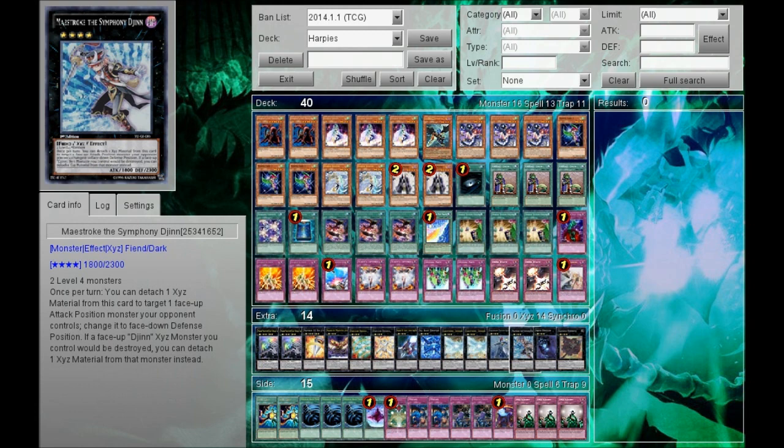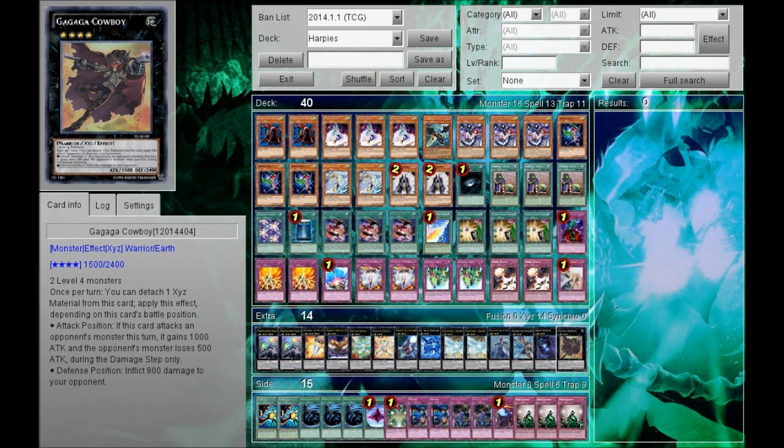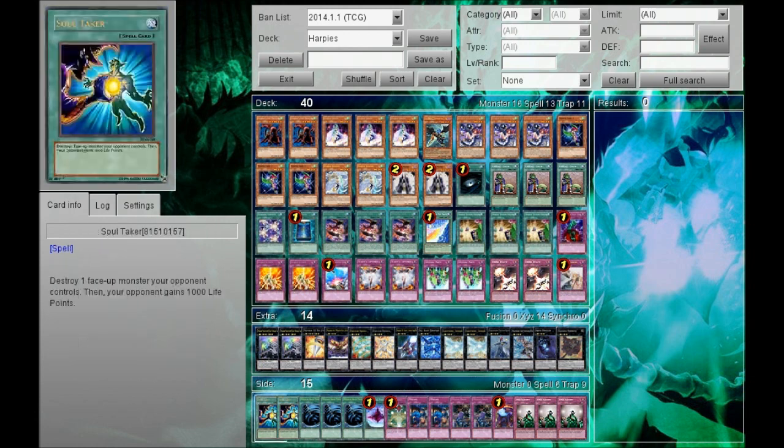One Symphonic Warrior Guitaar, two Gin, one Abyss Dweller, and one Gagaga Cowboy. For the side deck: two Soul Taker, generically taking down monsters that try to lock you down — things like Photon Strike Bounzer, Abyss Gaios, and things that prevent you from special summoning like Christia. Three Mystical Space Typhoon against decks that have field cards to replace your field card, and against Fire Fist and Mermails that have continuous spells and traps you want to chain to.